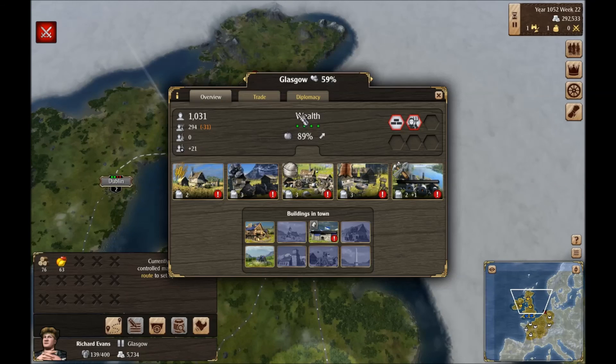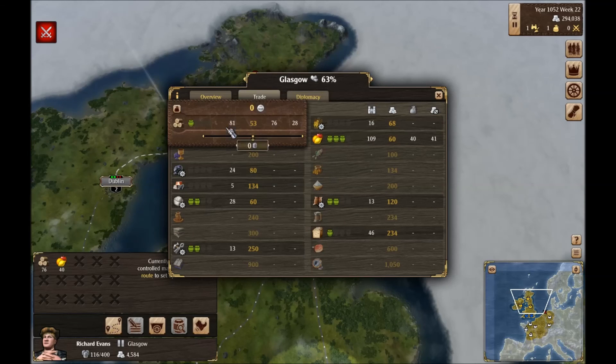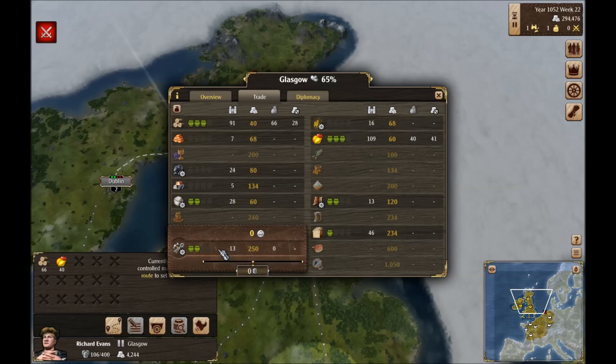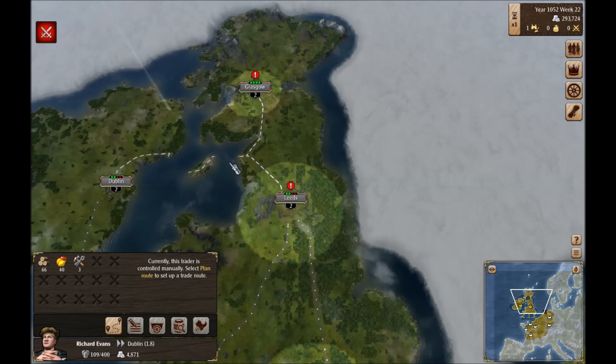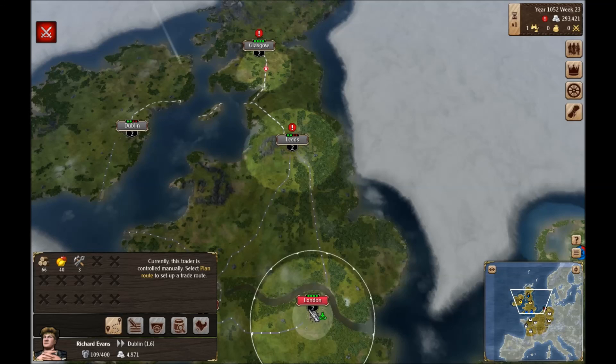Now we're there. They just must not have a very high population because they aren't exactly using a lot of food. How many tools can I buy? It's going to cost me 500. It might be worth it to buy some tools. As long as it's in two barrels we shouldn't get any penalties from buying from them — if it was only one barrel we'd take a penalty. Either way we should be able to make a profit selling it back to London because we're not producing anything like that down there.